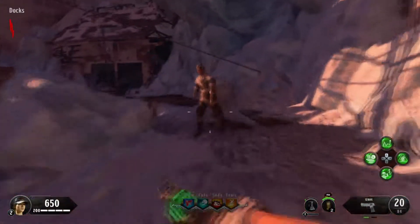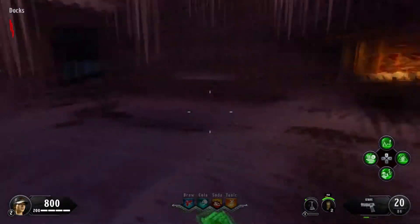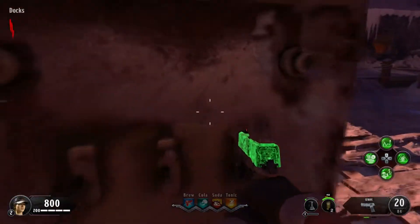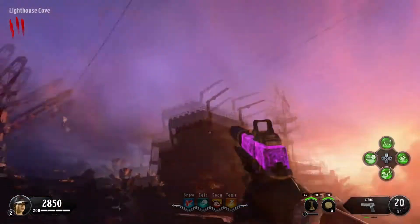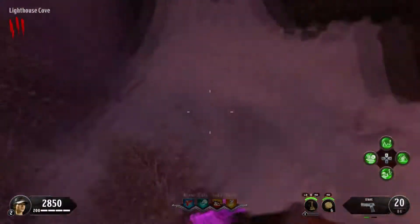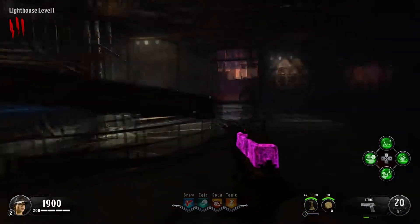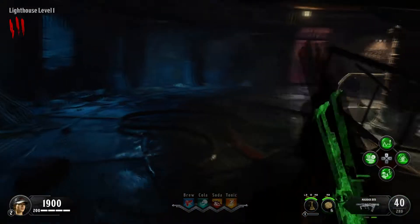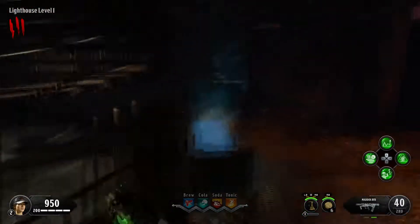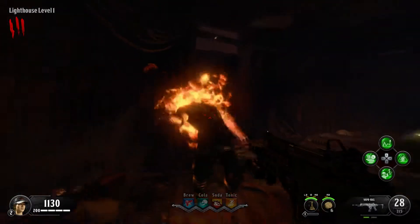Let's go ahead and turn on the power. Where's the mystery box? It's actually inside the lighthouse — how did I miss that? Let's go take a spin on that. We get a max or FP — I really don't know what that is — but we take that.